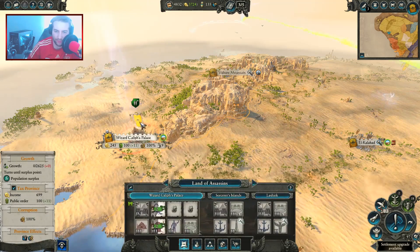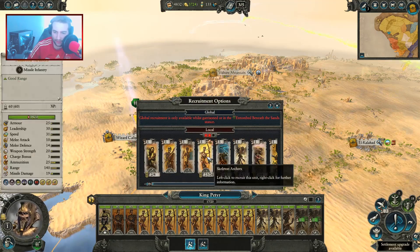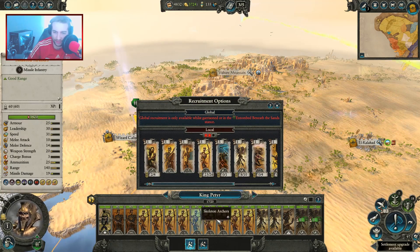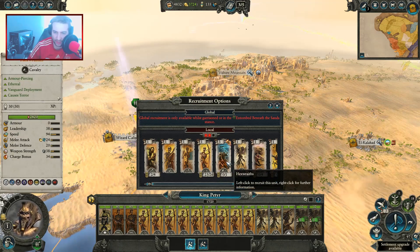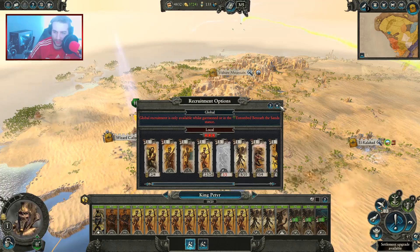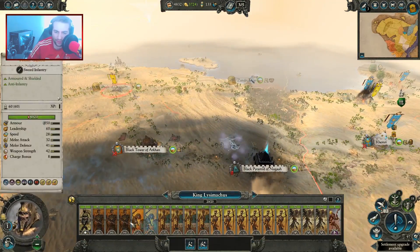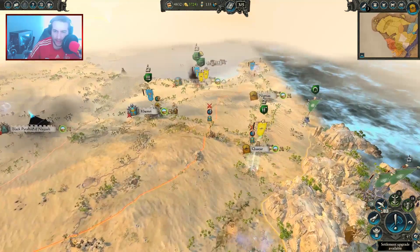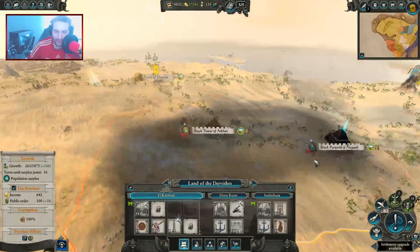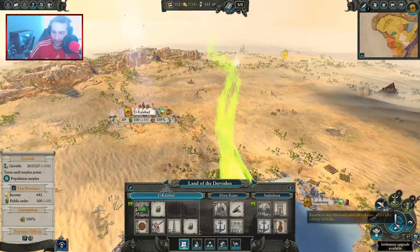One more turn — two more. One more bow, and you've got so many bows, it's ridiculous. Hex Wraith only takes three turns — give you a Hex Wraith. We're going to have to wait for the Scorpions anyway, and then you'll have a good army. You've got the good infantry — Tomb Guard and the Nehekhara Warriors. Settlement can be upgraded here — El Calibad. We'll get that up to rank four. I'm going to end the turn there. Interesting turn — very interesting turn. A lot of stuff going on right now.